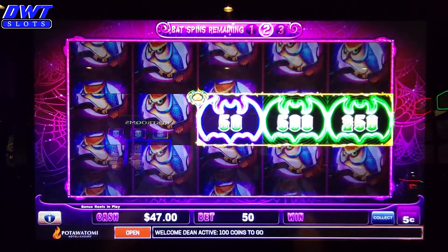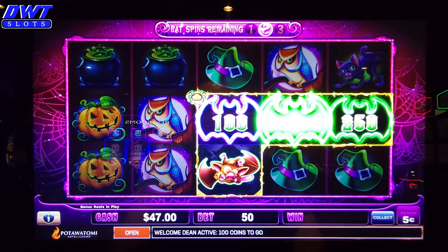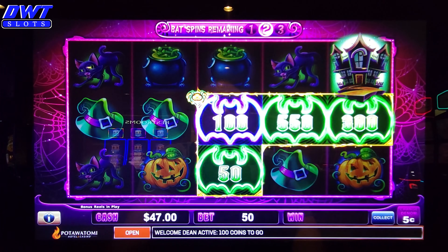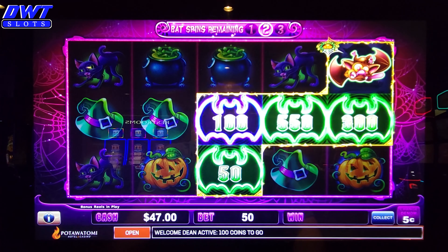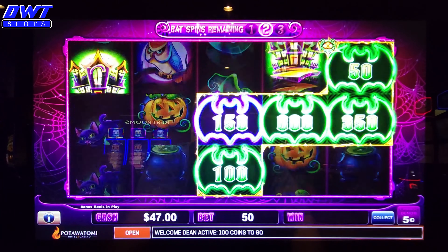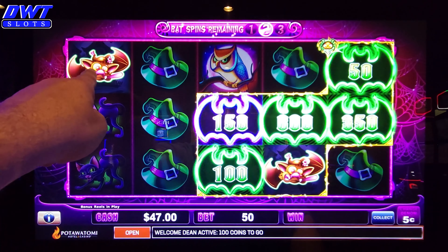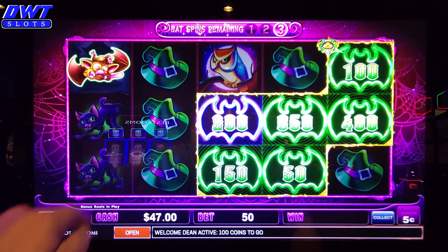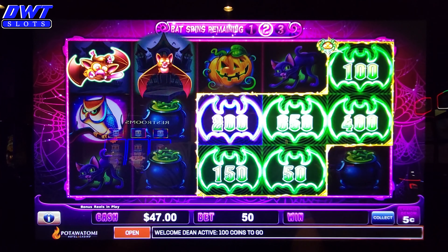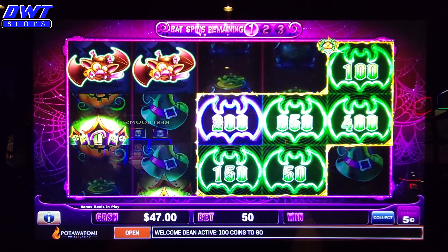All right, here we go. Let's see if we can get some more. Got to keep getting them. Got to keep getting the Haunted House when the bat comes out — it's got to be connected. This is Nickel Denomination. I can still get that one over here, just got to connect them. You get three spins up on the top. It says I got two more spins left. Got to connect one.